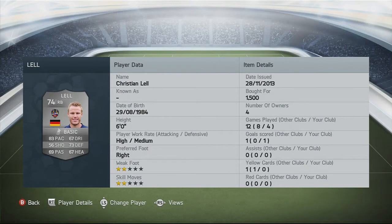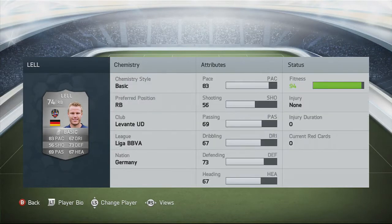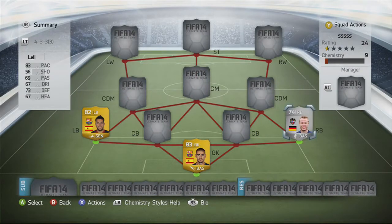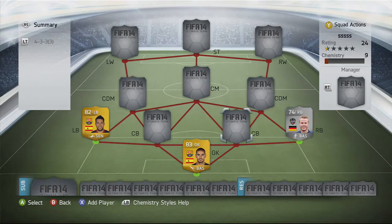The other left back is Christian Lel, picked up for 1,500 coins in the Bundesliga, and he was really good as well. One goal in four games for a right back is not bad. High attacking, medium defensive work rates. Six foot tall. He has 83 pace, 56 shooting, 69 passing, 67 dribbling and 73 defending. A really good player. I'd suggest you try him out if you're going to build a silver BBVA or a German team - he's quite a good right back.